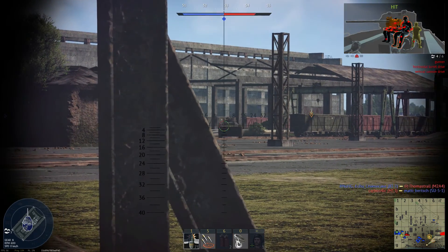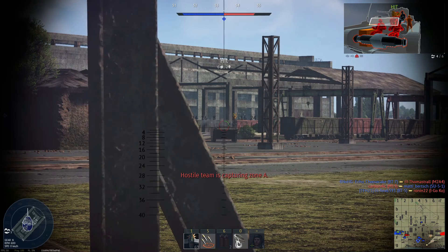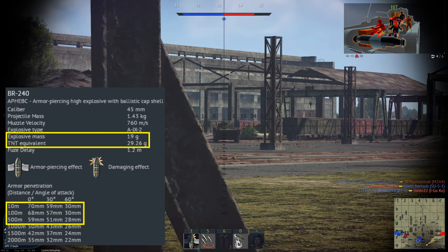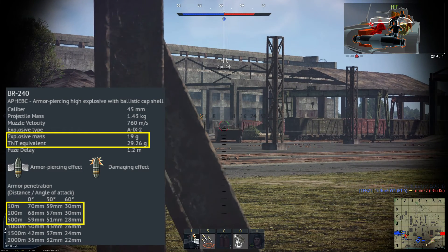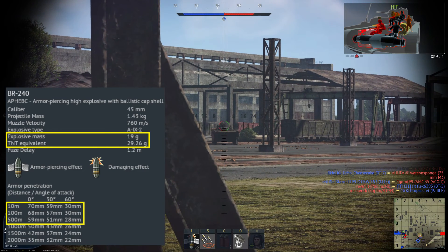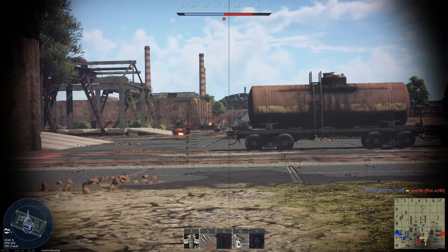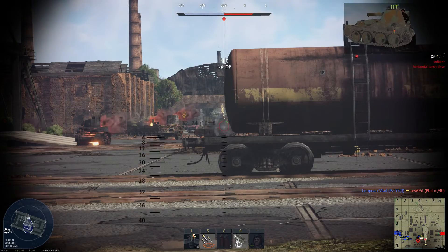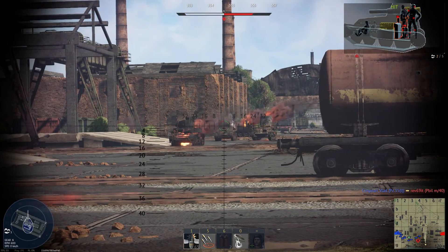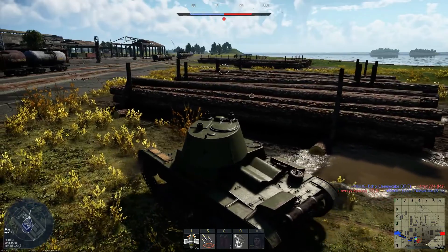The gun offers decent damage and traverse speed. The 45mm cannon has very good characteristics with its stock round — an APHE shell with a ballistic cap, meaning it doesn't lose penetration as quickly over distance, and it additionally contains 29 grams of TNT equivalent explosive, sometimes even taking out enemies with a single shot. The fast reload of 3 to 4 seconds allows for quick adjustment of aim between shots. At longer ranges, shells begin to lose penetration and accuracy, so it is not made for sniping.